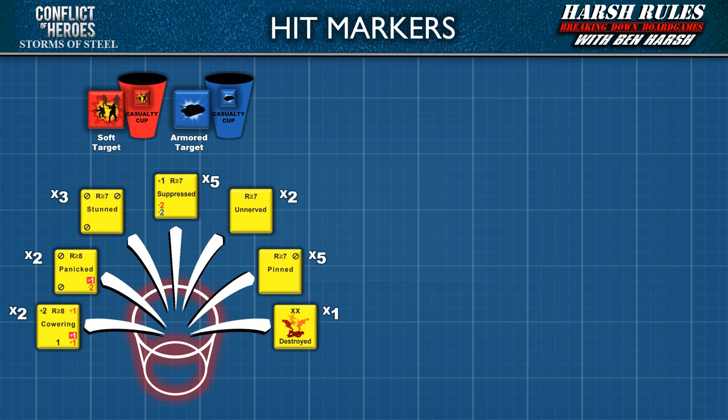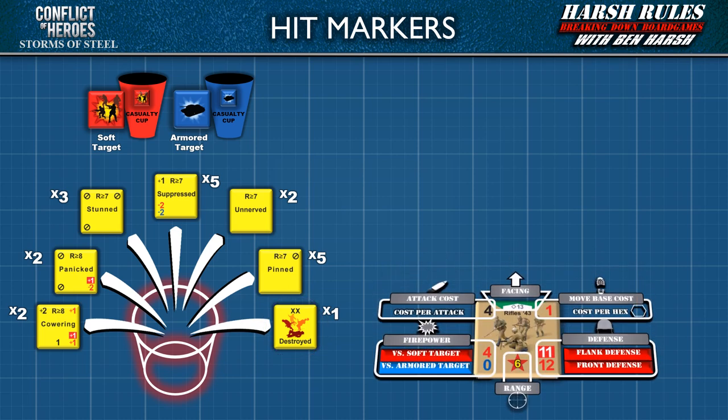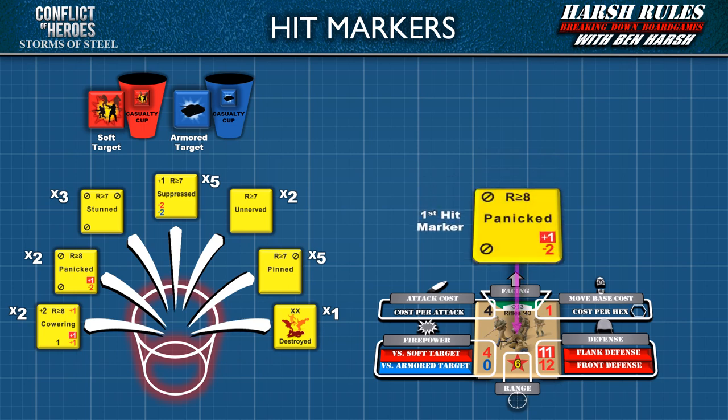Historically, the psychological impact from a battle can be just as devastating on a unit's ability to fight as the impact of bullets. Therefore, 19 of the 20 hit markers influence a unit's morale, and only one — the destroyed hit marker — will outright eliminate a unit. Be prepared that most units will take two hit markers to eliminate. Each modifier printed on a hit marker applies to the stat in the corresponding location on the unit counter. For example, if a panicked marker is drawn, the unit cannot take an attack action and their firepower is nullified.